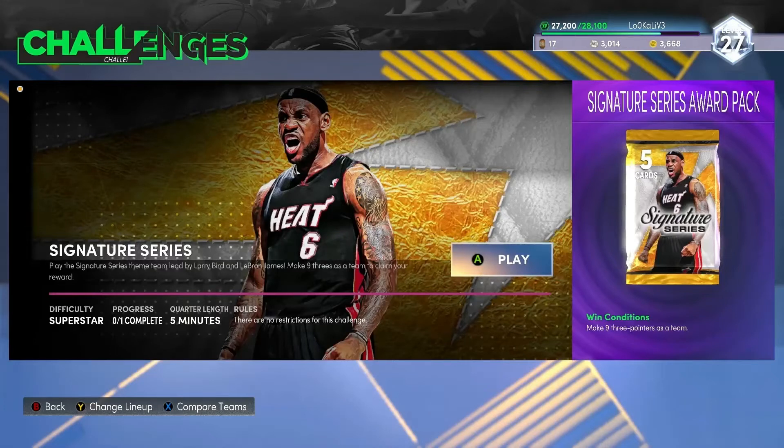Welcome back everybody! The NBA preseason is now in full effect. Today we'll be completing the Signature Series Challenge. For this challenge, there are no restrictions so we can use any players that we want, and the only win condition is to make 9 three-pointers as a team — so a total team effort here. Once we make those 9 three-pointers, the game should finish and they should reward us with a Signature Series Pack.